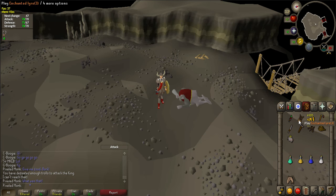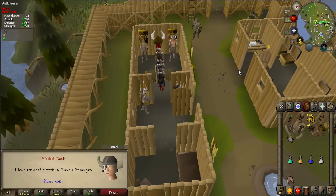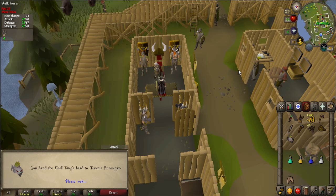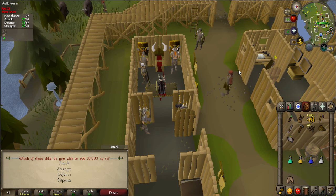Once you have the head, you can return the way you came, but it is much easier to teleport out using your Rellekka Home Teleport or Enchanted Lyre. Return back to King Monis, who lets you choose two choices of 10,000 experience in attack, strength, defense, or hit points to complete your quest.